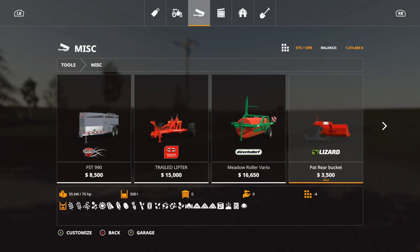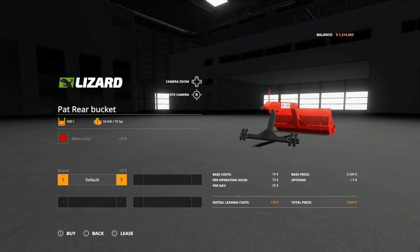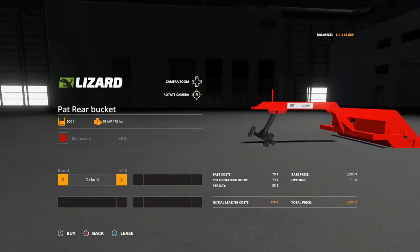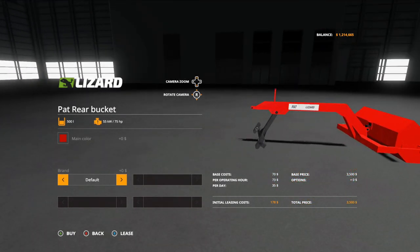The next one is the Lizard Pat Rear Bucket, which is $3,500, four slots, holds 500 liters, and requires 75 horsepower. Main color options: red, gray, dark green, or gold. Brand options: default or old. You put this on the back of your tractor and it acts like a bucket to pick up stuff — pretty neat.